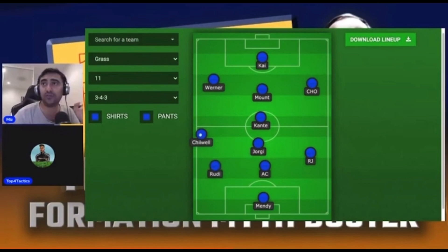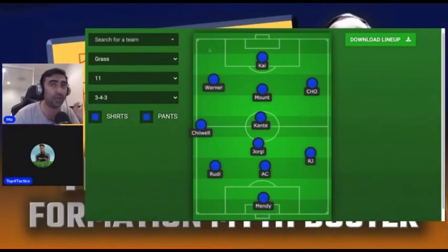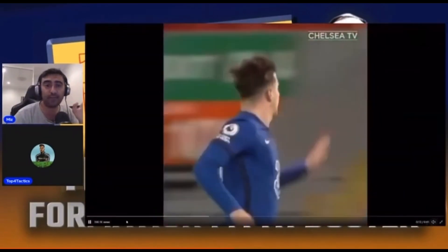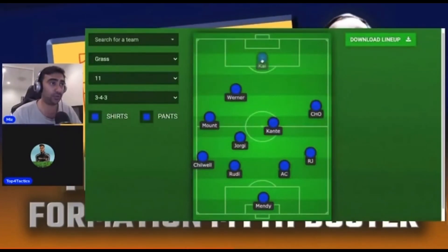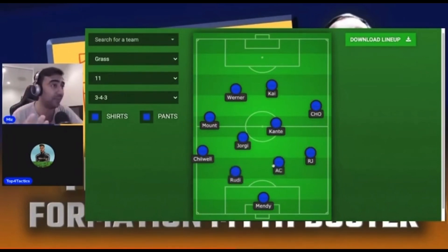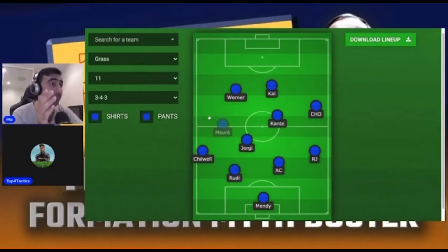I want to play a clip here because this goal from Mason Mount was fantastic. Mount's role is so misunderstood — they think that Mount is one of the inside forwards and that's what he does, but there's so much more. He drops deep into midfield creating a midfield three. I see Mount sometimes in the wings, as we've just clearly seen against Liverpool. Sometimes against Porto where he scored that goal — a proper inside forward position where Jorginho threaded that ball in.